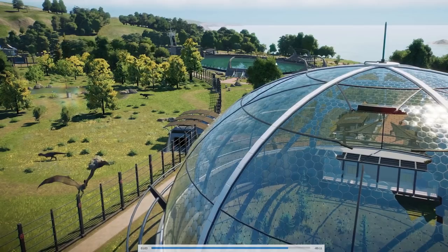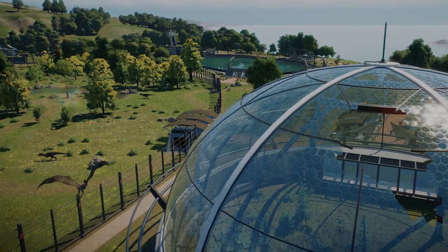Man kann verschiedene Meeressaurier in einem Becken freilassen, muss aber aufpassen: Ein Mosasaurus würde zum Beispiel einen Plesiosaurus verspeisen, weil er größer ist. Man muss also prüfen, welche Arten zusammenfunktionieren. Die Meeresreptilien können aus dem Becken übrigens nicht ausbrechen - sie können ja nicht plötzlich an Land gehen. Wenn man sie aber nicht füttert, können sie verhungern. Das war wieder ein Parkmanagement-Guide zu Jurassic World Evolution 2 - das Original-Video ist unten in der Videobeschreibung verlinkt.